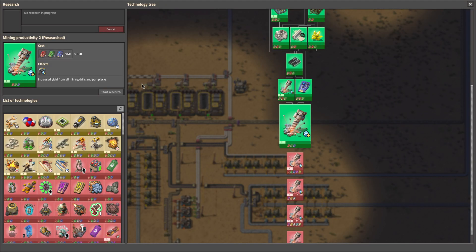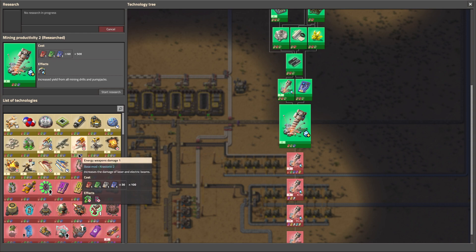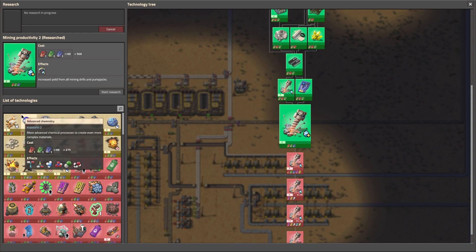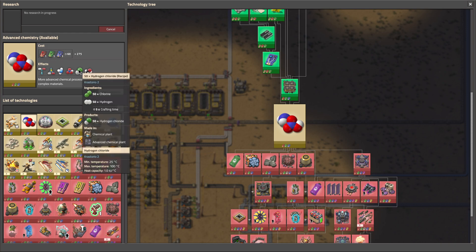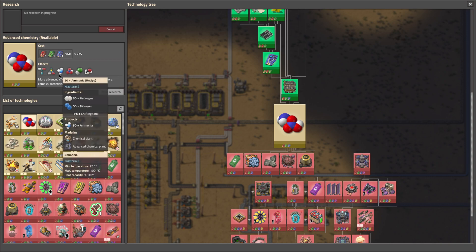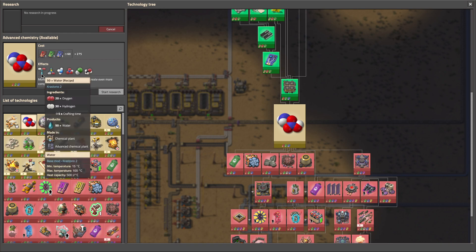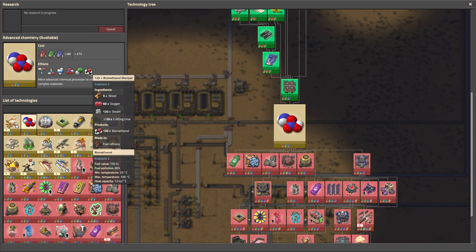Our research got done on our mining productivity, so now we have a choice to make here. We have advanced chemistry, which is chlorine and hydrogen. Nitric acid. Ammonia. Water separation for oxygen. Hydrogen. And bioethanol, with oxygen and steam.